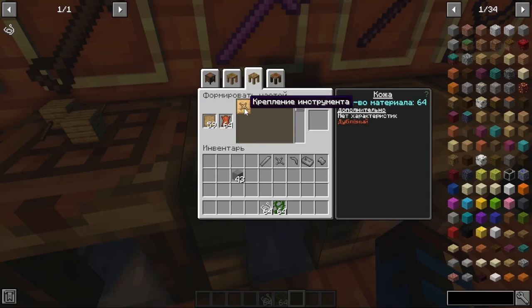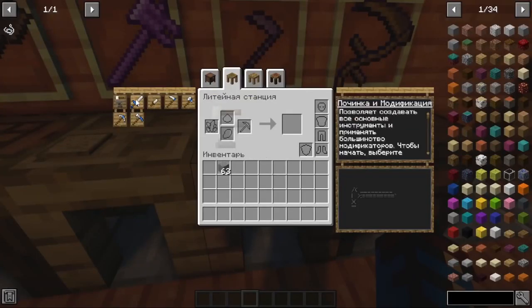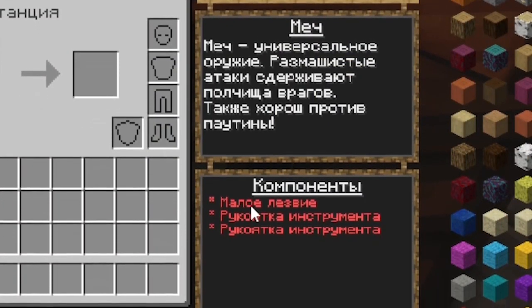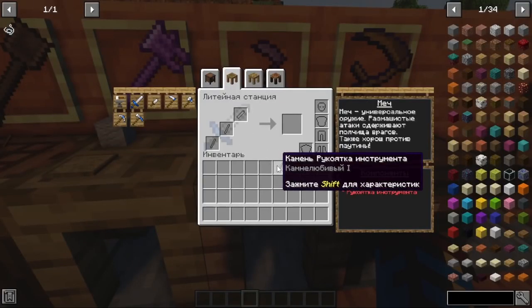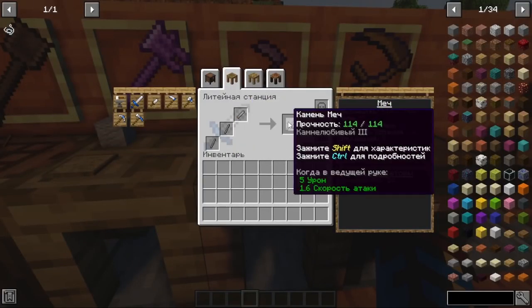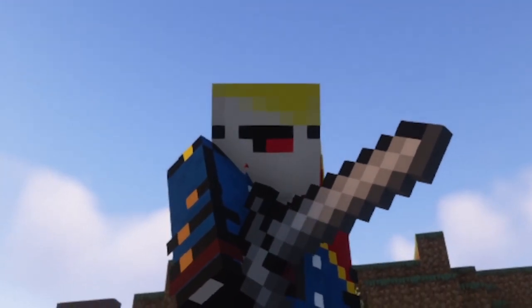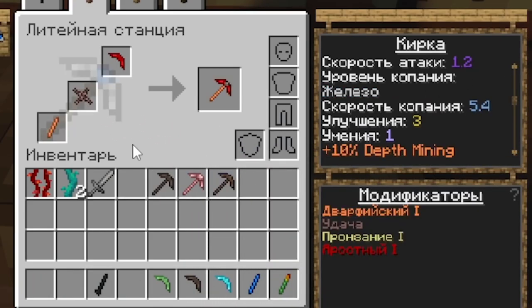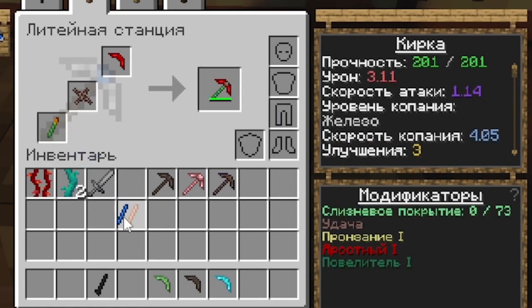Note that some materials do not have all the part templates available, but only certain ones. Let's go to the foundry station and see what you need, for example, to create a sword. We will need a blade and two handles — let's make them in the part shaper. Once we have the details, we put them in their respective slots. Pay attention to the characteristics of your tool or weapon, as they are different for each material, and if you use parts from different materials, you can get a completely unusual combination of characteristics.